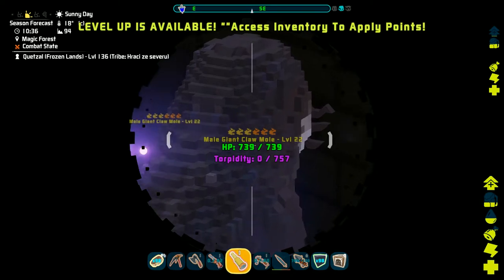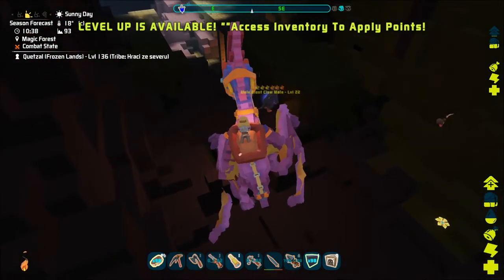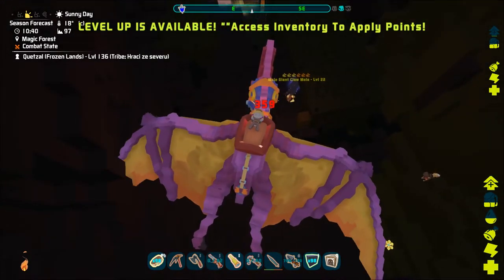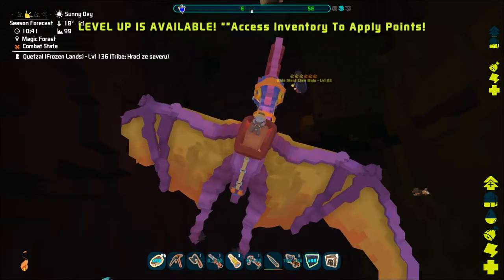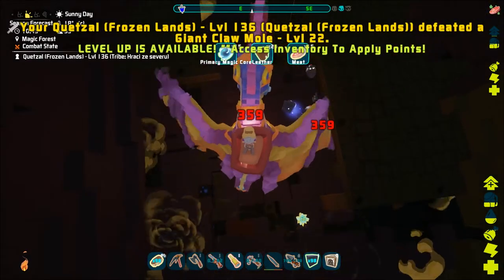Hello and welcome to the PixArk video tutorials. In today's quick video we will take a look at how to make the mowl pick. This is probably the best tool that is used to harvest blocks by mining.